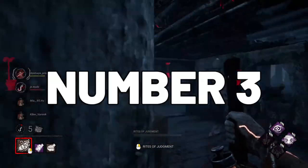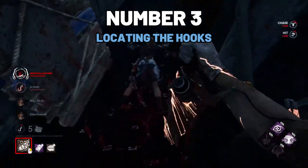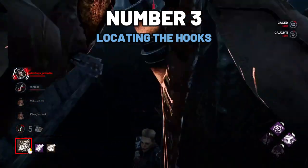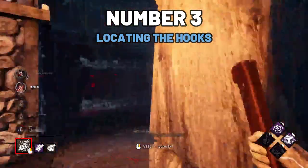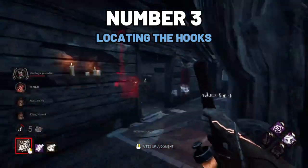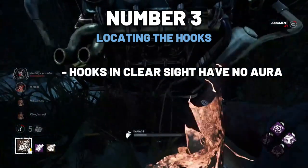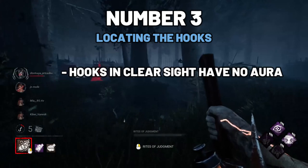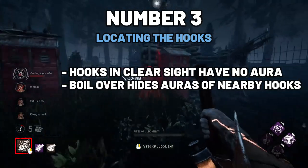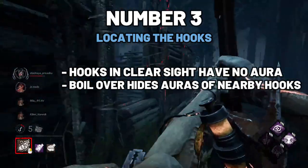Tip number 3: locating the hooks. Now, this is as basic as it gets, but I remember this to be my biggest fear when I started playing killer — that I wouldn't find any hooks when I picked up a survivor. And even to this day, I still manage to pick up survivors and completely ignore a hook that is right beside me because I didn't see it before I picked the survivor up. I recommend taking just a quick look around before you pick up a survivor to identify if there are any hooks nearby. This is especially important if the survivor has boil over, which hides the auras of nearby hooks, making it harder to spot them.